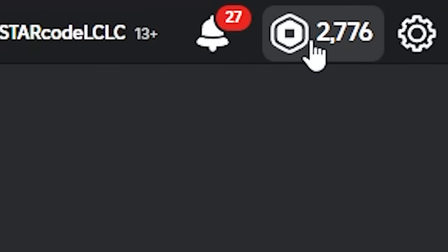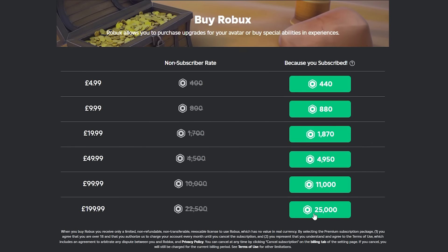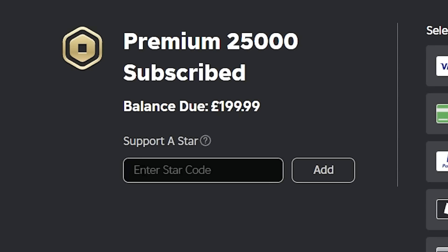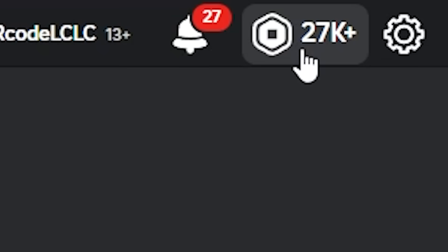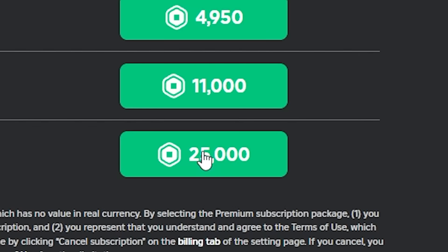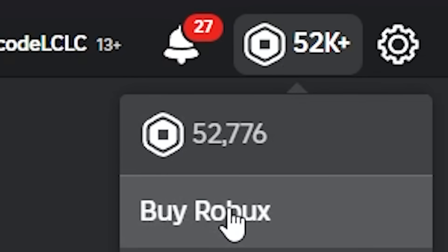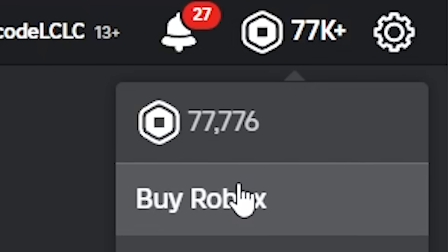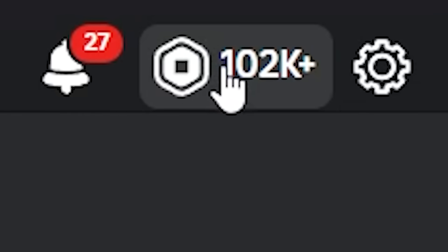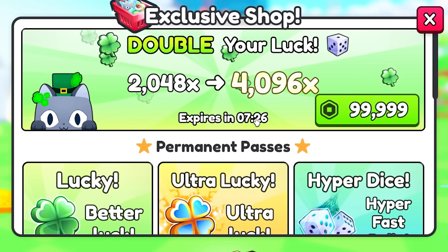At the moment I've got 2,776 Robux so we'll just click here and buy some more. We're going to scroll down and get the most on the page - 25,000. We're going to have to buy this four times. Of course I'm going to add the starcode LCLC - use it, they pay me each time. We've now got 27,000 Robux so we need to keep buying. Another 25,000 - now we've got 52,000. Another 25,000 - now we've got 77,000. And one more - we now have 102,000 Robux. That means we've got enough just in time, with 7 minutes left.